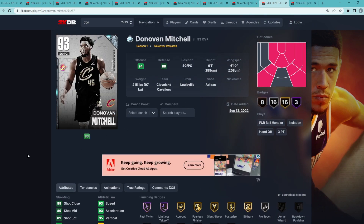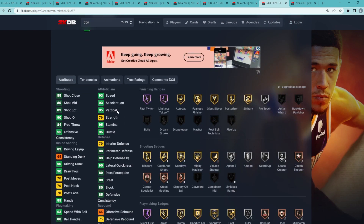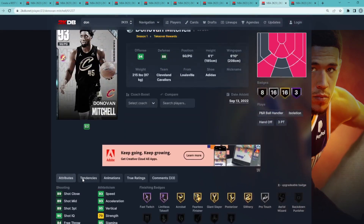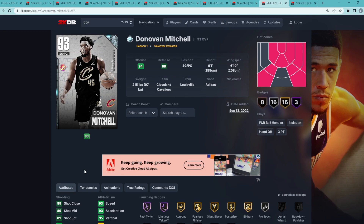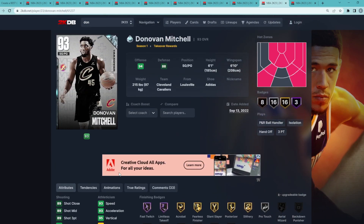Coming in at my number 9 spot is going to be Diamond Donovan Mitchell. He's a shooting guard and point guard, 6'1" with a 6'10" wingspan. We all know he's a really good point guard. He's got 93 speed, 93 acceleration. He's going to be really good at going to the basket — maybe not on the same level as guys like John Wall or Russell Westbrook, but D-Mitch can definitely get to the rim with a 90 driving dunk, and he's also got 93 speed with ball. He's going to be a great defender. For someone who's 6'1" you might think he's undersized, but Donovan Mitchell feels like 6'3", 6'4" in game, probably due to that wingspan and some really good defense. So Donovan Mitchell is going to be the 9th best free card.